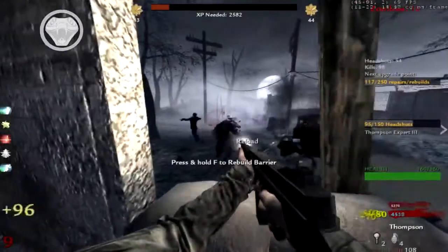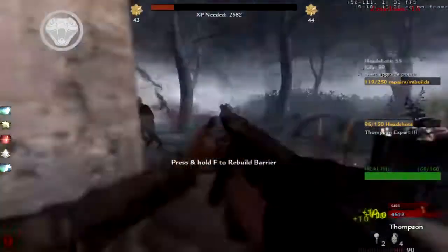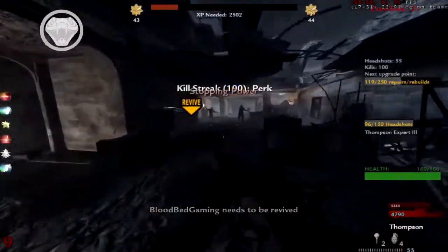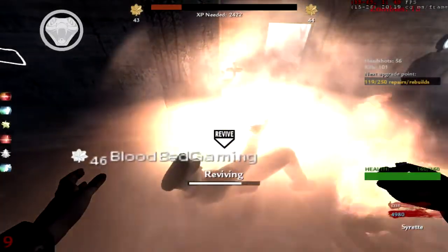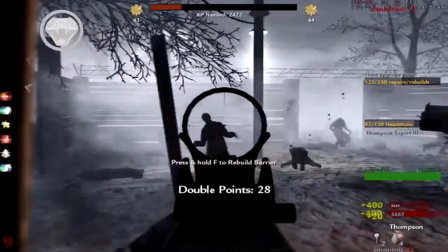You can't get marksman on the pistol — that would be kind of useful. I'm gonna go down. I went down even though I shot his head off. He's got Stopping Power on, nice. Oh what's that? I have no idea what it was to be honest.